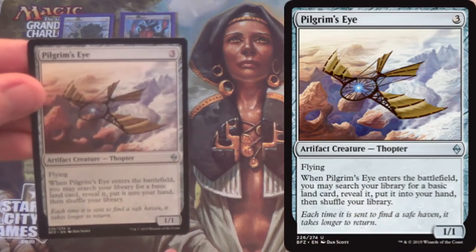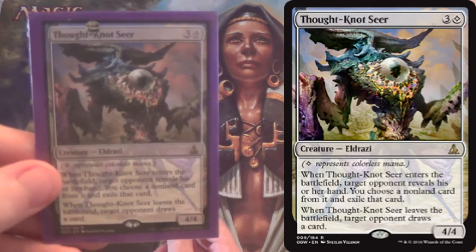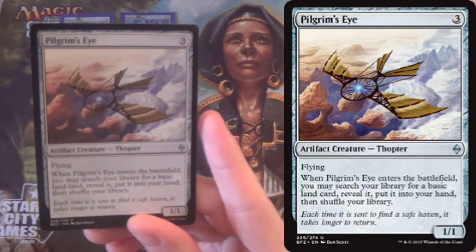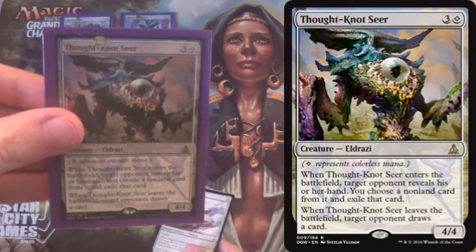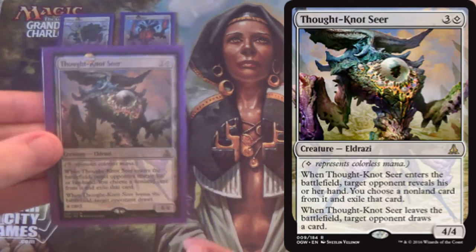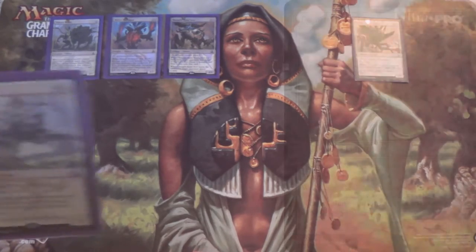If you're doing the very budget version, there's Pilgrim's Eye. It's obviously not something you want to run most of the time, but it's not strictly worse than Thought-Knot Seer, which is what I would run instead if I could. If you're running less of a budget, run Thought-Knot Seer. Pilgrim's Eye does fly so it blocks, but you're not usually attacking with it. It goes and gets you a Waste, which helps if you don't have any more lands. Thought-Knot Seer is generally what you want — you want to strip their hand of whatever cards they might have to disrupt you, and it's a 4/4 body. Pilgrim's Eye is just more budget; Thought-Knot Seer is still not as cheap as we'd like.